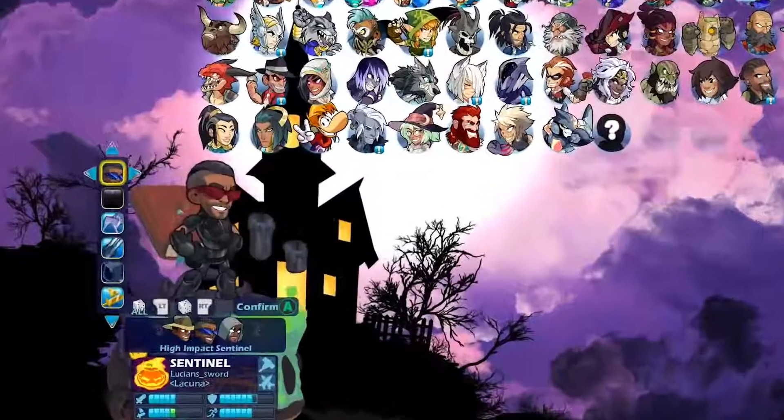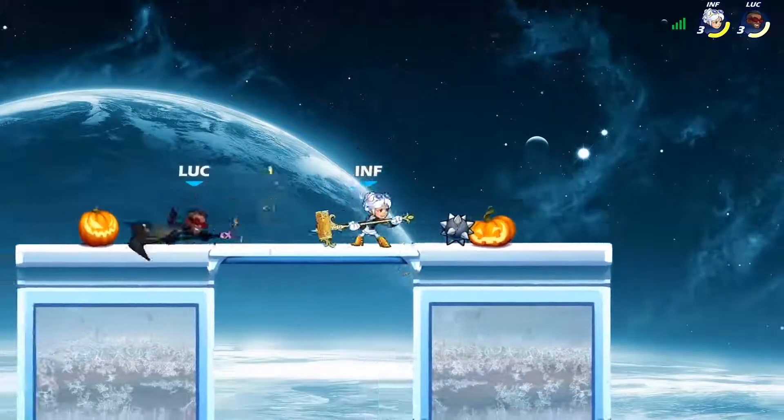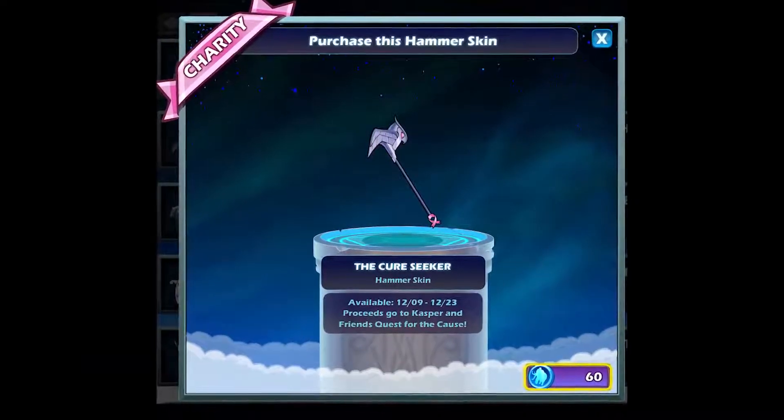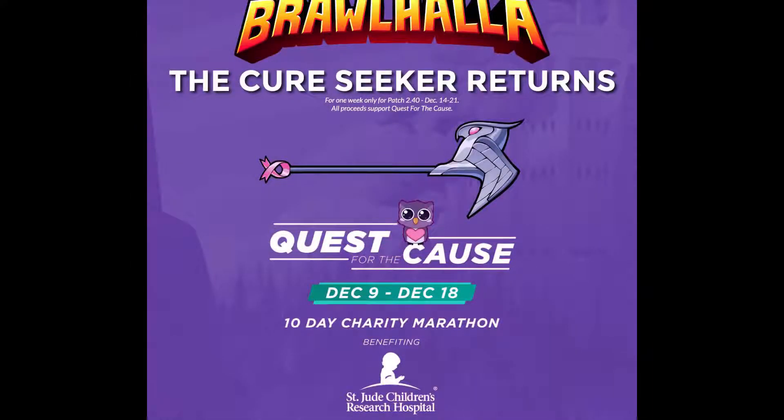Number 5 is the Cure Seeker Hammer. The Cure Seeker Hammer is a unique hammer skin that has only been available for purchase in the store a handful of times. Similar to the Salute Taunt, the proceeds from the purchase go to a charity or cause that BMG has chosen — so not only do you get the rare hammer skin, you also feel good knowing you're helping a worthy cause. This only appears in the shop from time to time and is not currently available for purchase.